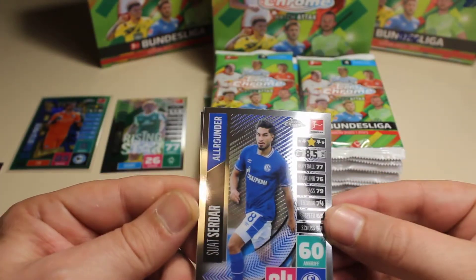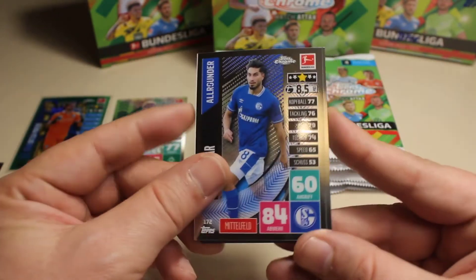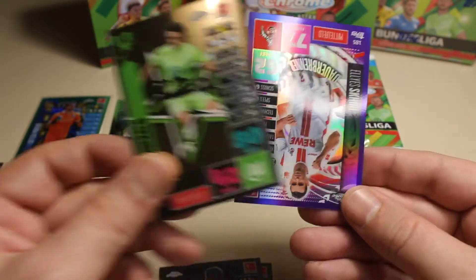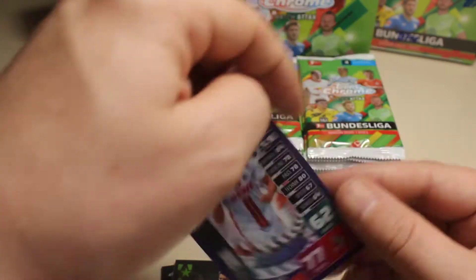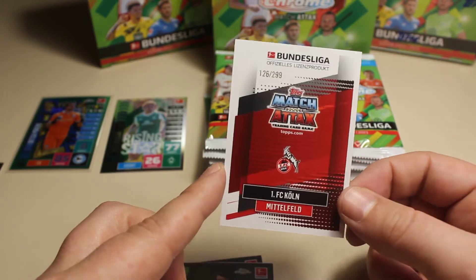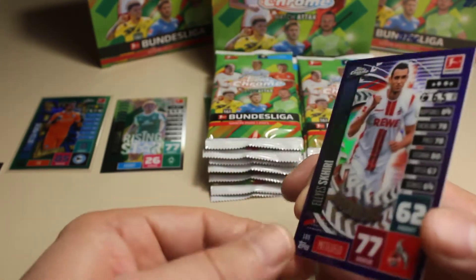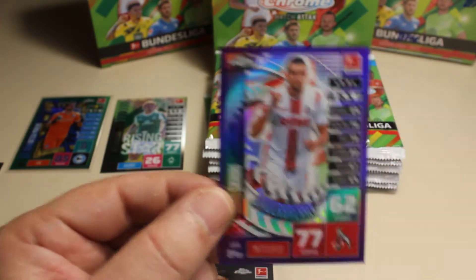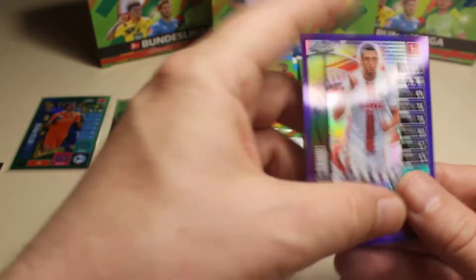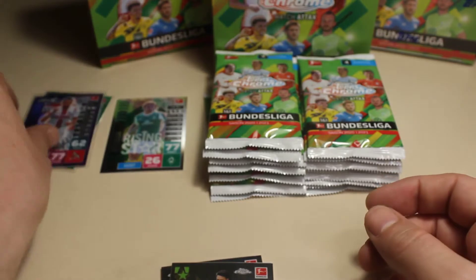We continue with pack number two. Here we have Serdas, we have Succ Goal, we have Brakalo, and the next one is Skiri — and that is 1 to 299. So that's our second parallel card, our second numbered card in two packs. Two in a row — that seems to be a very nice streak to continue with.